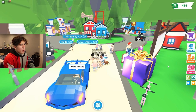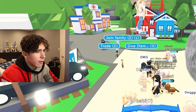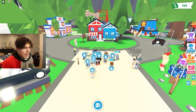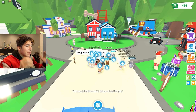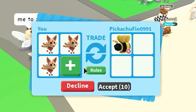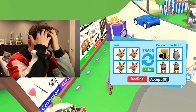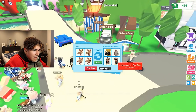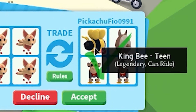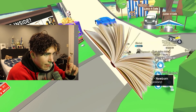We're back in Adopt Me, about to get this trading spree going. Hopefully we can get something pretty good, but I'm open to just giving them away for free as well — we'll see what people have to offer first. First trade of the day: they're offering a rideable King Bee and an Aussie Egg. My luck with Aussie Eggs is extremely horrible so I'm a little scared, but I'm just going to accept this trade because I really want a King Bee, and I'll give them the four legendaries.